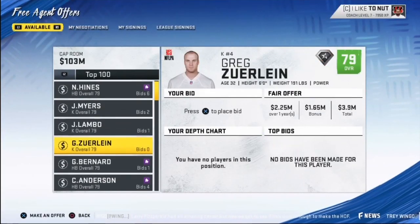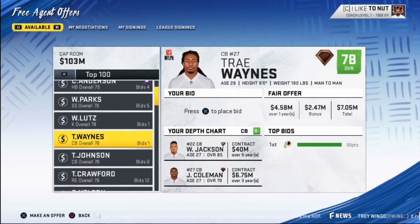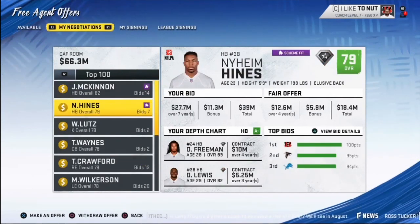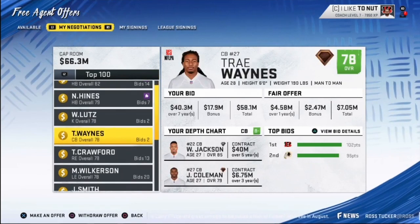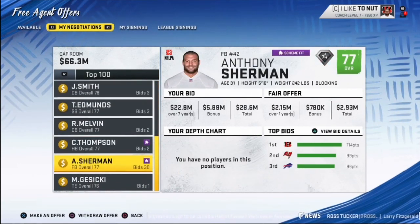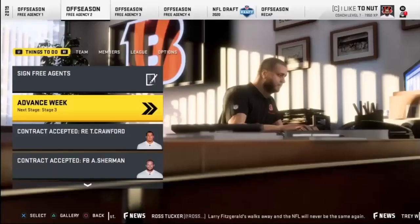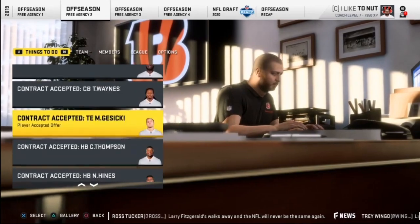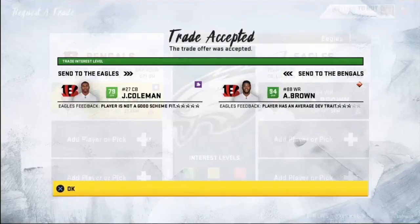Free agency isn't great but we spend big in year two, signing Jerick McKinnon, Nyheim Hines, Will Lutz, Trae Waynes, Tyrone Crawford, Mo Wilkerson, Jimmy Smith, Terrell Edmunds, Rashawn Melvin, Chris Thompson, Anthony Sherman, and Mike Gesicki. They all accept on day one. I overpaid for everyone, but now it's time to make some big moves.